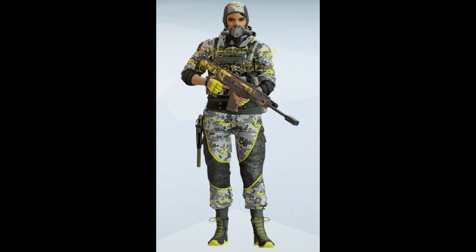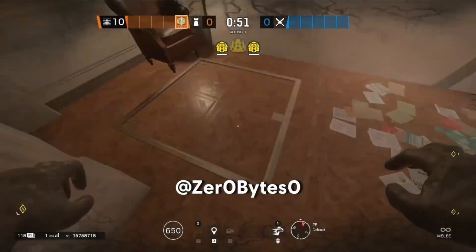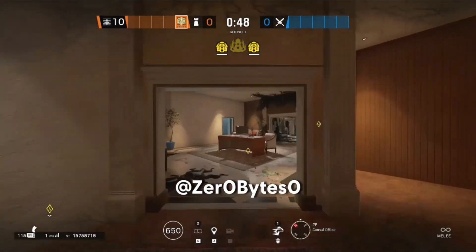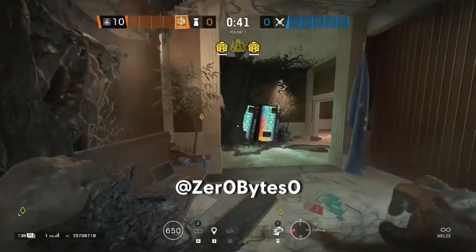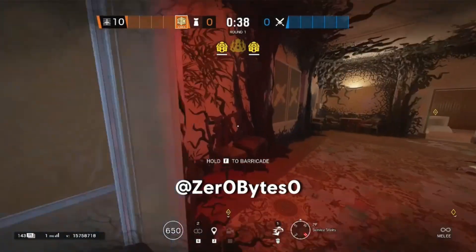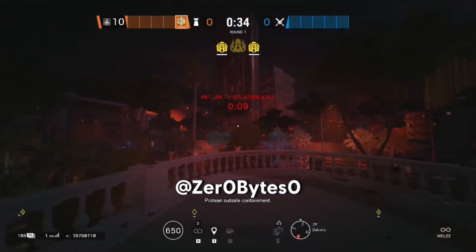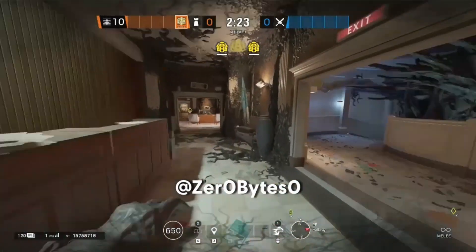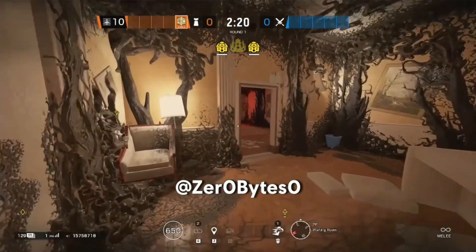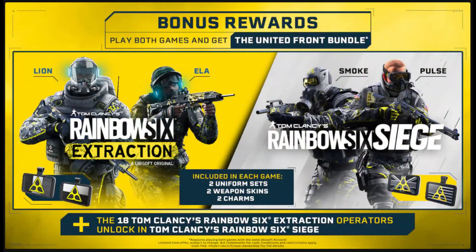As far as I'm aware, those are the only two Ubisoft Club challenges coming with this — a Nomad set in Siege, and a Vigil set you can earn in Rainbow Six Extraction. He also gave us a look at what it's going to look like for the Smoke and Pulse sets, which have been in the game files for ages. Basically, it says something like 'thank you for playing Siege and Extraction, enjoy the Smoke set' — and there's one for Pulse too. These were revealed back when Extraction was available to pre-order: if you own both Rainbow Six Extraction and Siege on the same Ubisoft account, you get an exclusive Smoke and Pulse set in Rainbow Six Siege.